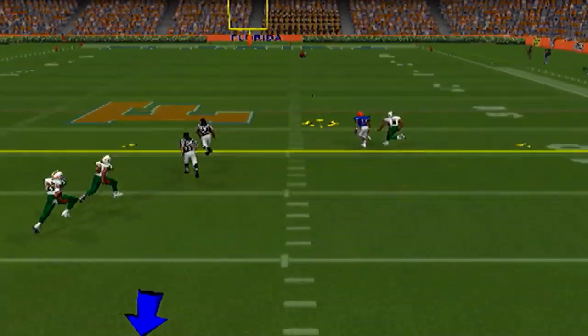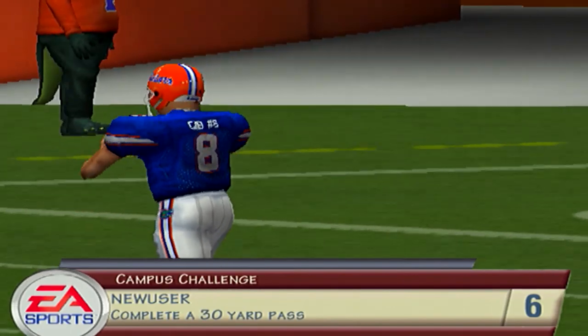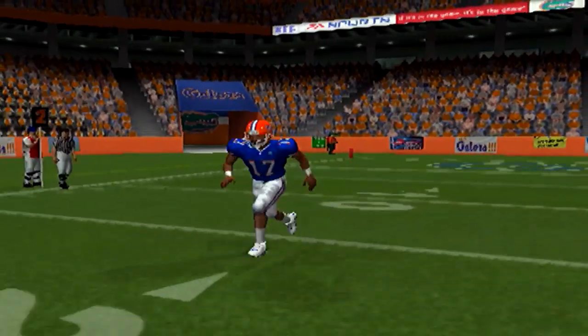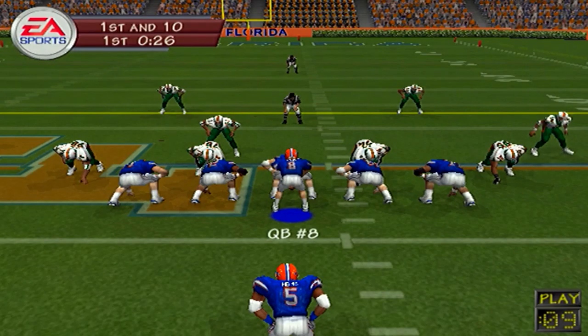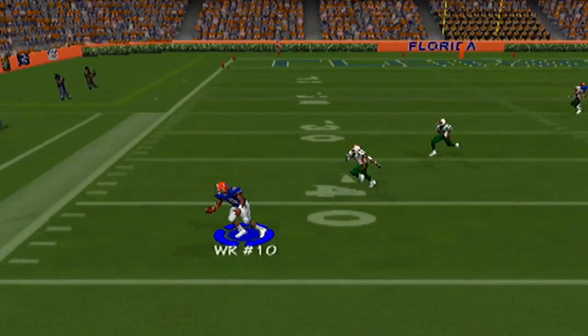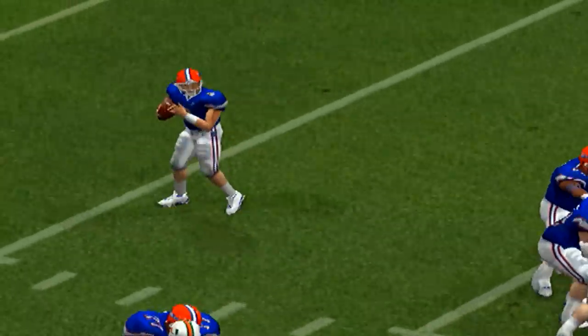Watch Rex Grossman do what Rex Grossman does. Oh baby, did you see that pass? Big Rex out there slinging it — my goodness gracious, look at that pass. He was a beast in college if you didn't know. There's a reason why he got drafted, because the man was a marvel in college football. Another outstanding pass — I believe that's Jabari Gaffney. Y'all know who I'm talking about.